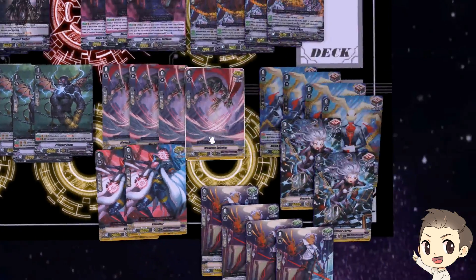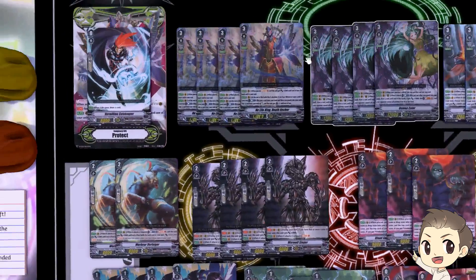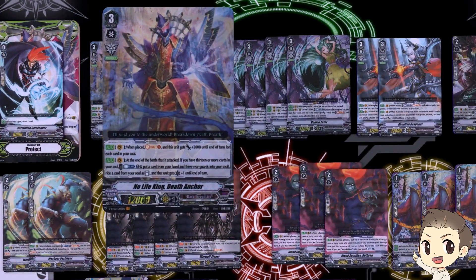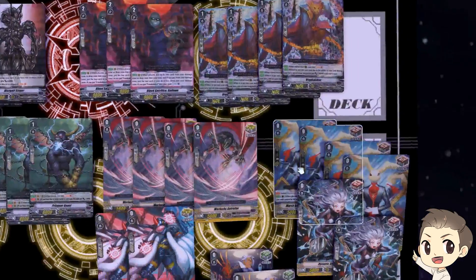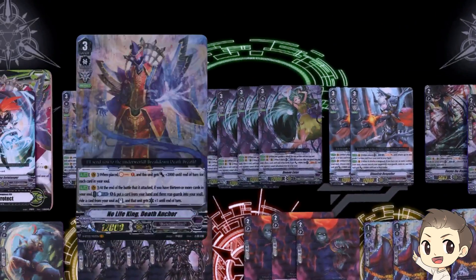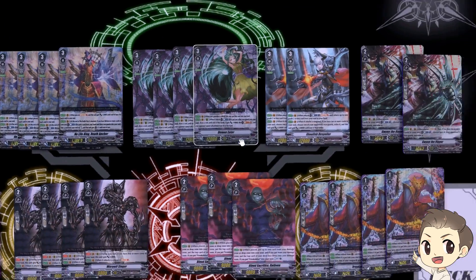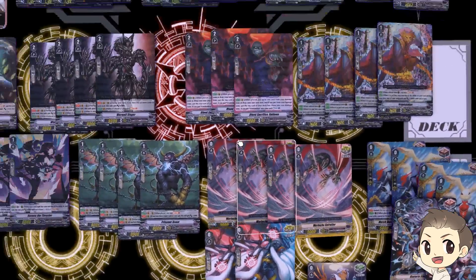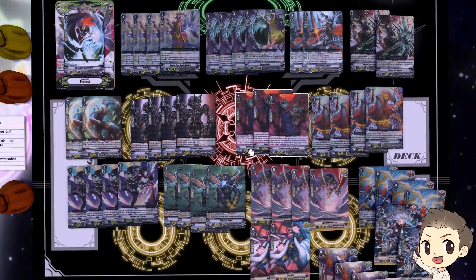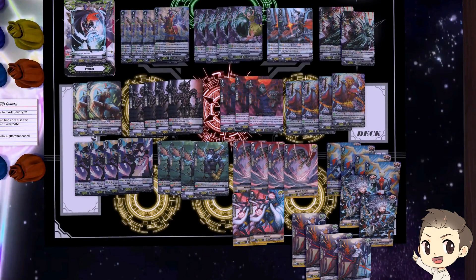For triggers we run the pretty standard 6 crit, 6 draw, 4 heals. The draws are fine because our main boss card puts cards from our hand into the soul, and you can also call them to the rearguard circle and then put them into soul with the No-Life King or Demon Eater. At the end of the day you're soul charging every single trigger anyway. This is what the deck looks like, so now let's get into a game.